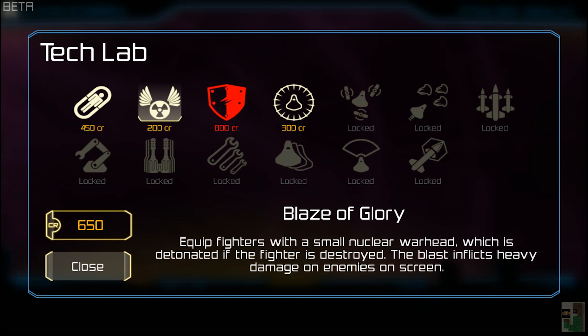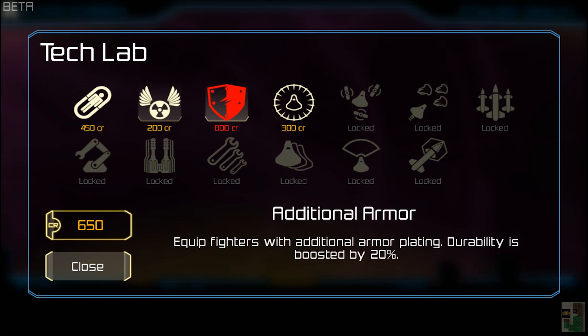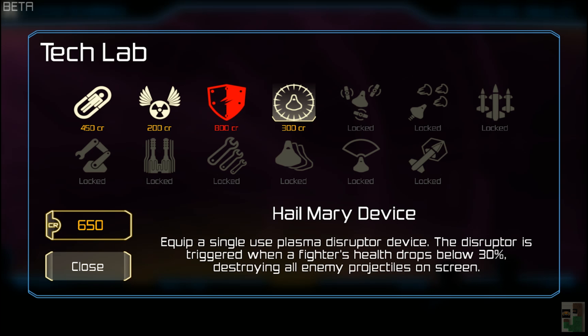Each planet has a series of missions, and the tech lab allows you to purchase even more upgrades and some consumables that are pretty useful for your mission.